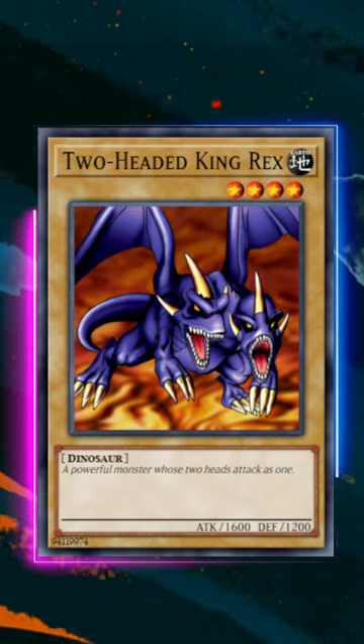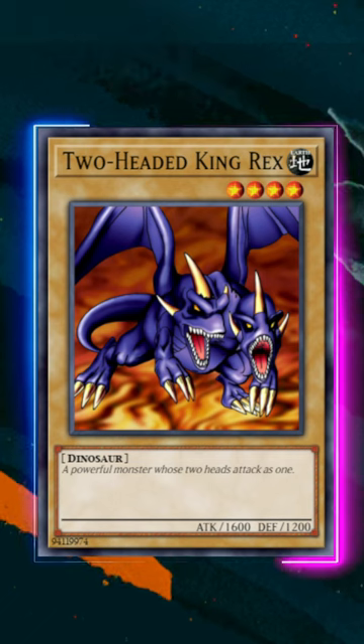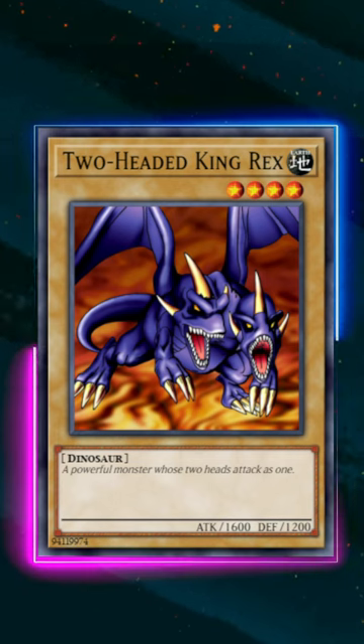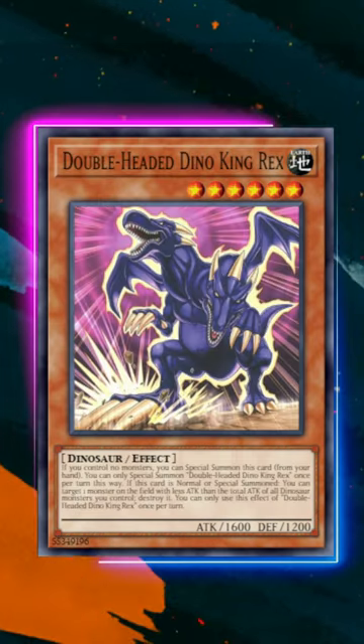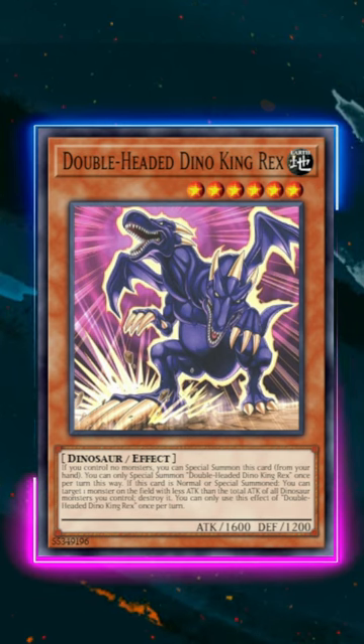Unfortunately, it was released a little late. There's, of course, Two-Headed King Rex, which I originally ripped out of a Tournament Pack 2 as like a seven-year-old at a tournament, and now we actually got Double-Headed Dino King Rex, which is like an upgraded version that's all the while stronger.